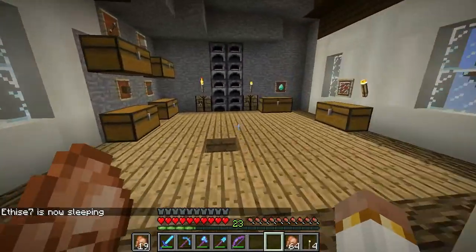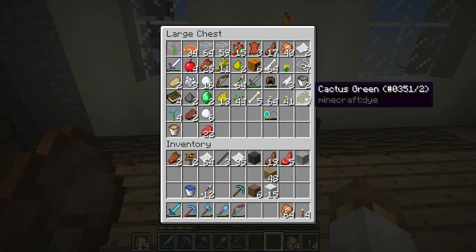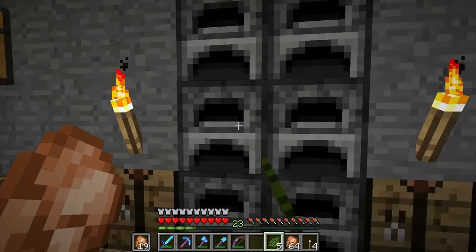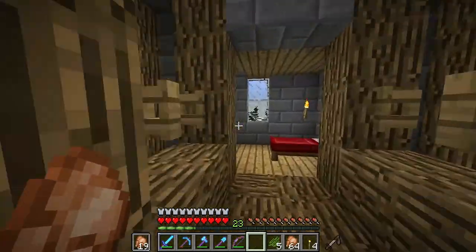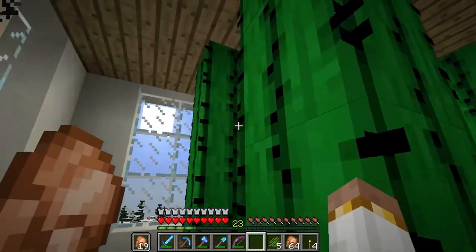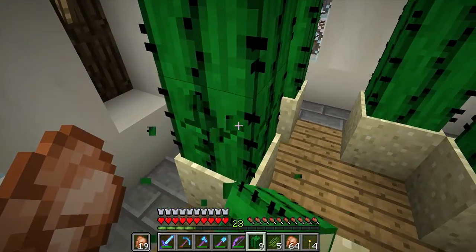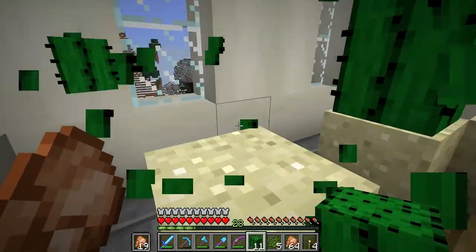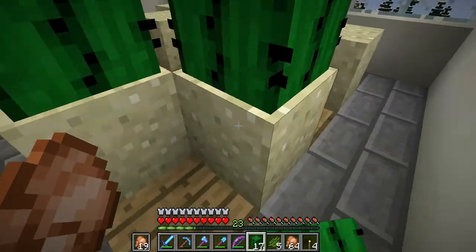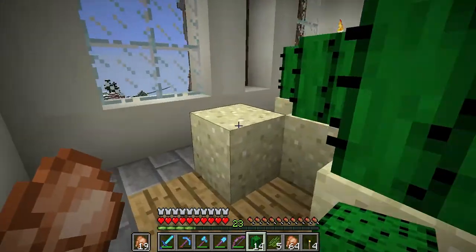Something I've noticed on the server is that a lot of the older members have banners, so I'd like to make a banner for myself. I've just been out collecting some wood and also getting some cactus green dye going. I do have a little cactus farm up in this tower over here. As you can see, I've been letting some cactus grow. It's not fancy or automated or anything, but I've never really been into the whole automation thing. Let's just put all these cactus back down.